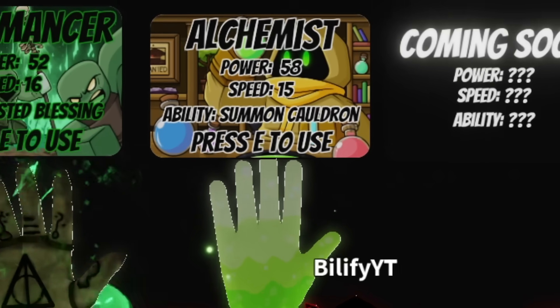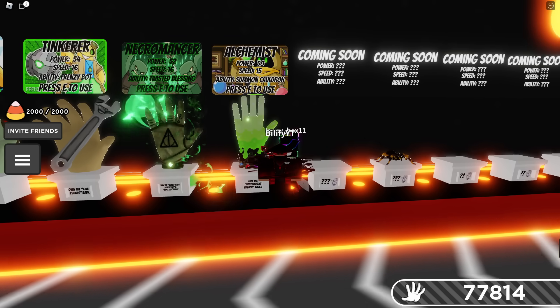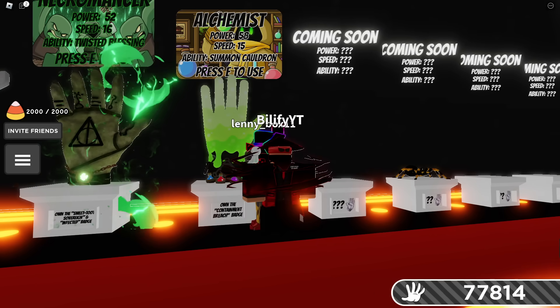We've got ourselves the Alchemist Glove — 58 power, 15 speed. The ability is to summon a cauldron, and if you see down there at the very bottom right here, you need the Containment Breach Badge.